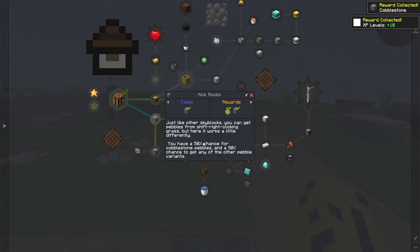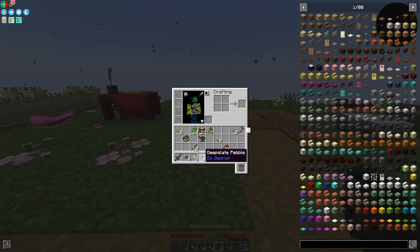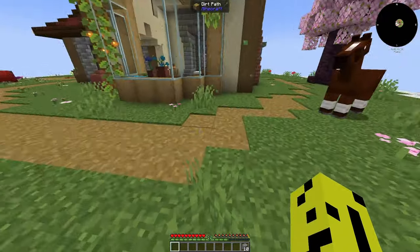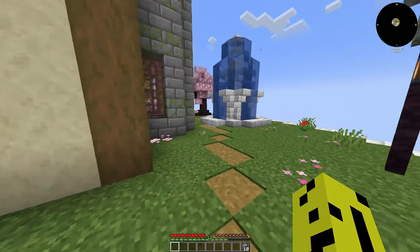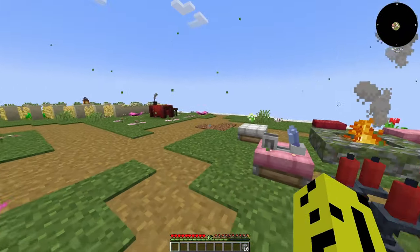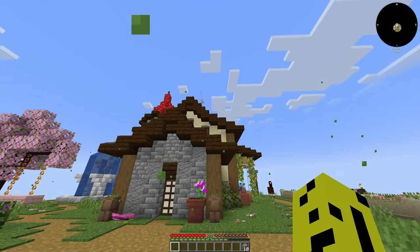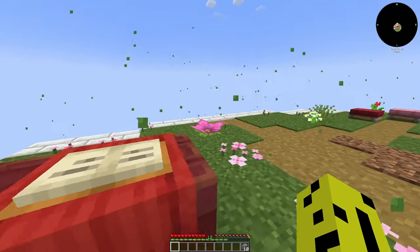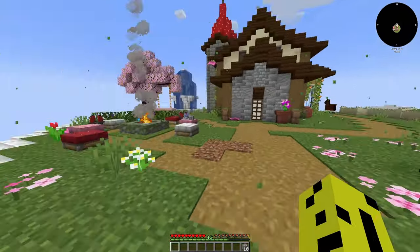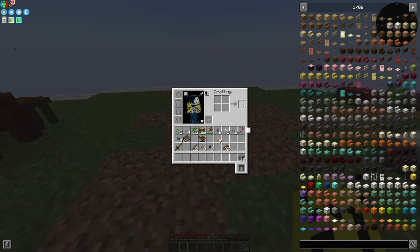There's a 50% chance at cobblestone pebbles and 50% chance for other variants. We also get blackstone and deepslate — so we get nether ores and overworld rocks as well. I don't want to destroy everything here just yet because we'll need to expand eventually when we start placing machines and doing all the different mods. I need to make a work area without interfering with this natural starting island, so I might expand out a little bit first.